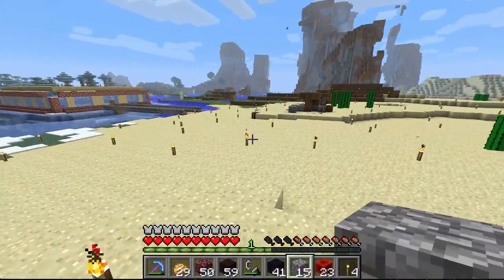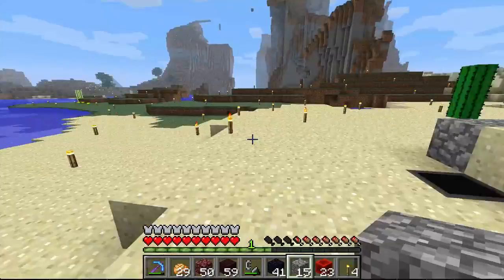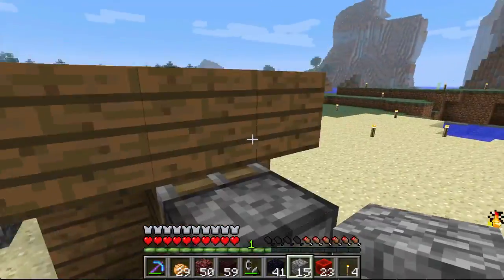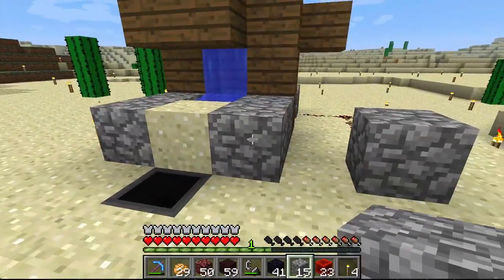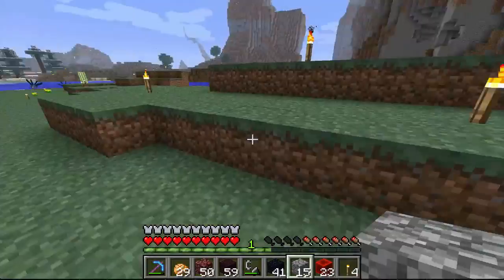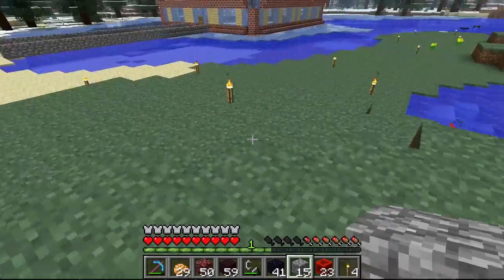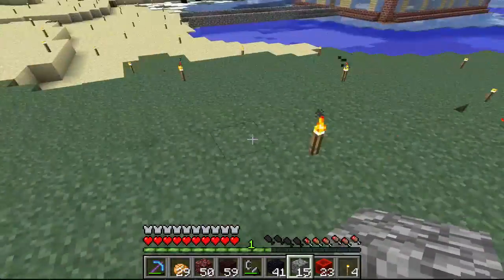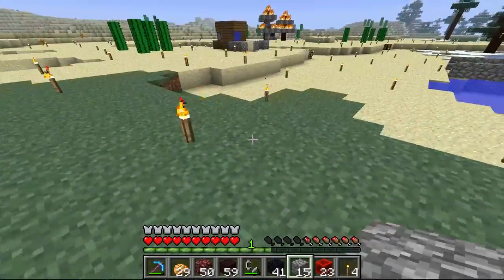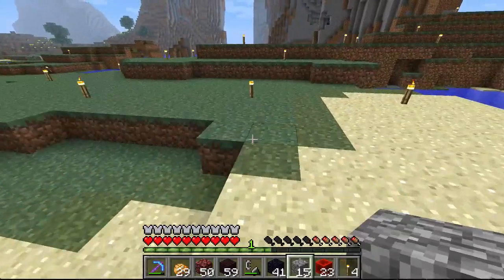Anyway, the other thing that we're working on over here - because this is just a side fun project - we are working on the potato farm. I showed you guys this in the last episode, the proof of concept, just kind of how I wanted it to work. So what I'm going to do is I'm going to set this up right here, kind of cascading down - maybe with two or three rows of water that will fall down into some hoppers at the bottom with the potatoes. I'm going to make a cut and bring you guys back when we have something going on here.